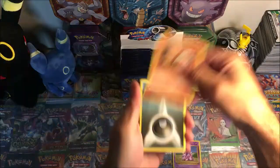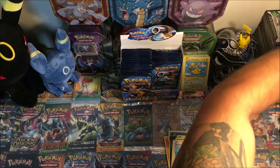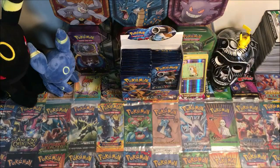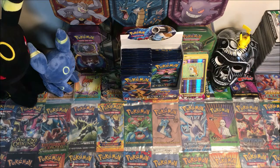We have Nidoran, Vulpix, Dark Energy, Magikarp, Weedle, Flareon, Double Colorless, Super Potion, Eradicate, reverse rare, and a Farfetch'd. Still no sign of Charizard, still no sign of a full art.